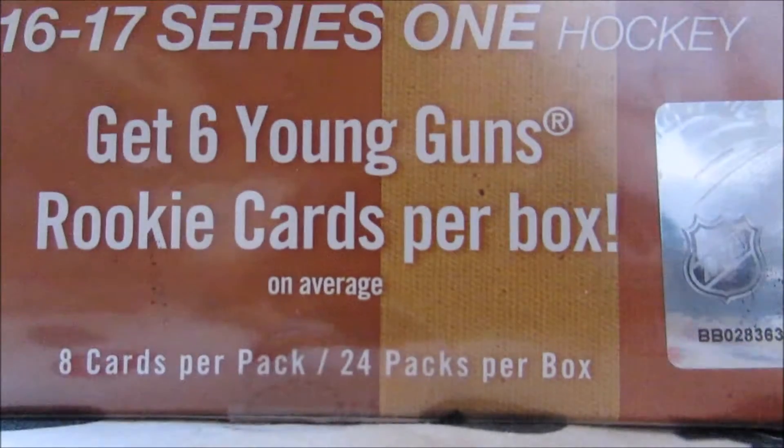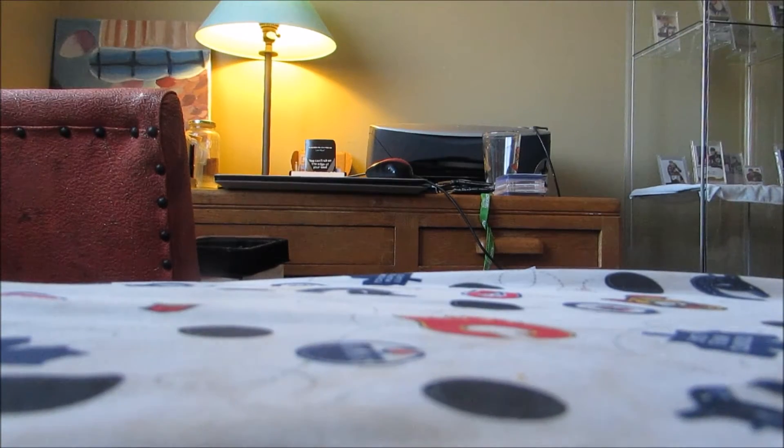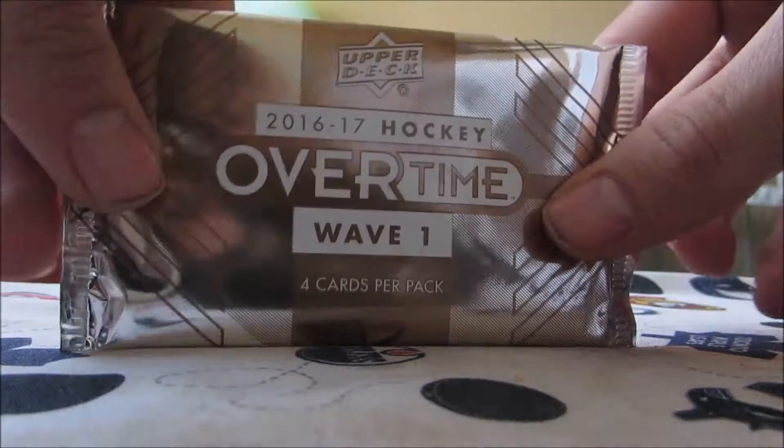So you guys probably already know, but there's 24 packs per box, 8 cards per pack, so we're getting a lot of cards. Obviously looking for a Matthews Young Gun, Murder Young Gun, or Canvas, Line A Young Gun, Canvas, that type of stuff. But let's start off with the overtime pack first and see what we get.